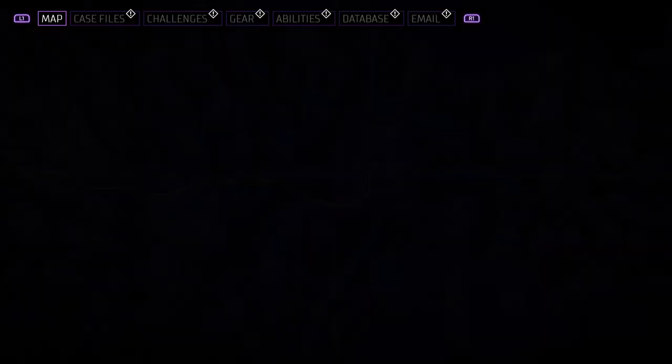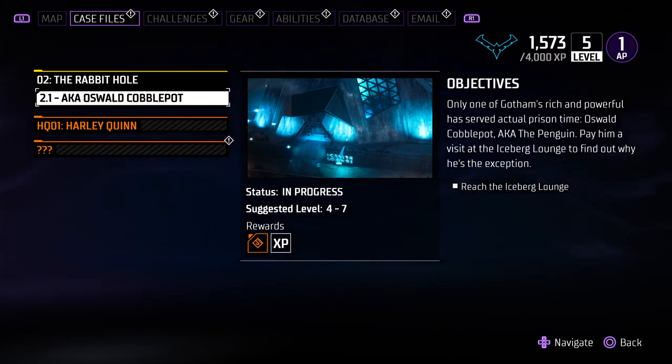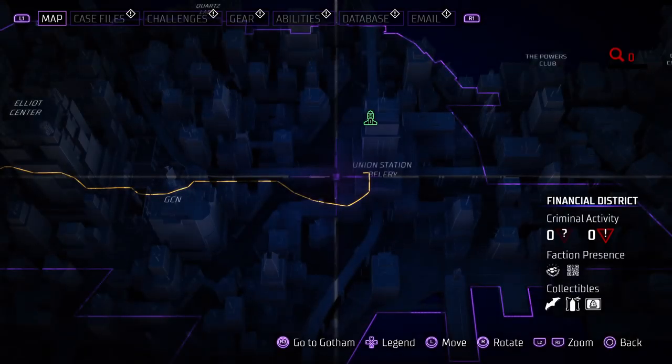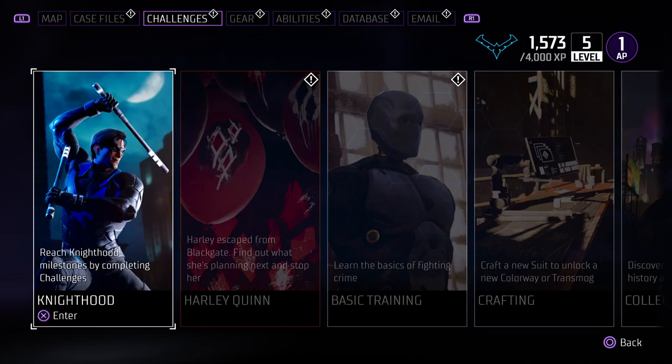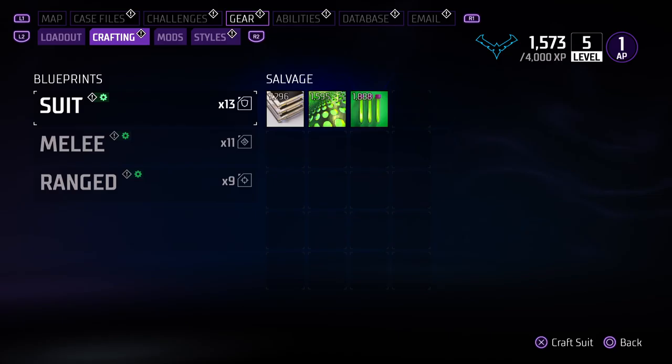What is up YouTube? It's your boy Jordan A back in the building, about to start the rabbit hole. Oswald Cobblepot. But this menu is just a lot to deal with, with this RPG element added to Gotham Knights. Your boy Jordan A playing Gotham Knights. I love the RPG element — I can't even front, I love the RPG element.